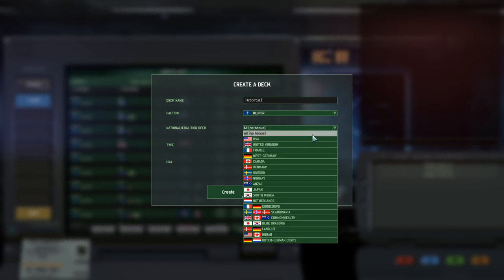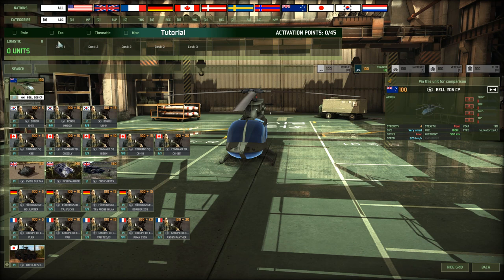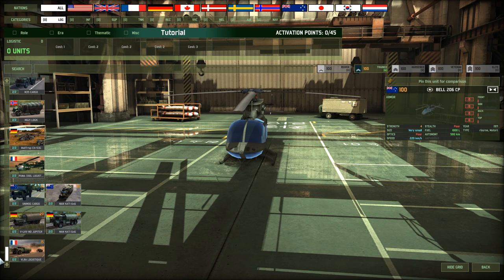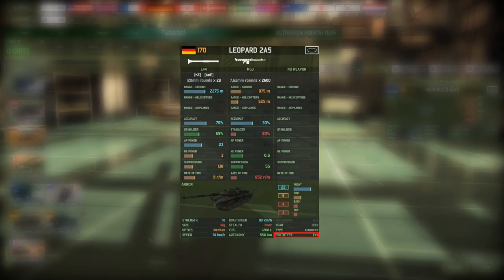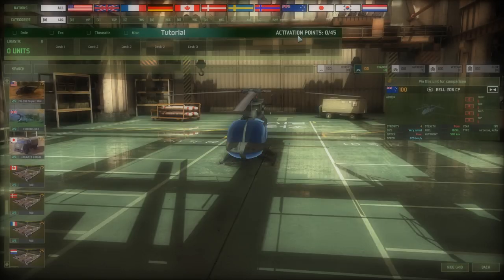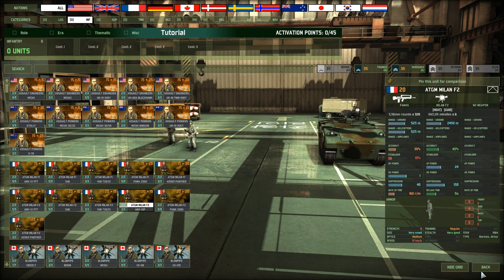Last but not least, you can choose to not choose anything. This means you have access to the units of all Red 4 or Blue 4 nations depending on which side you pick. However, you cannot use any prototypes. Whether a unit is a prototype can easily be seen on its unit card. These so-called mixed decks have only 45 activation points and no availability bonus.